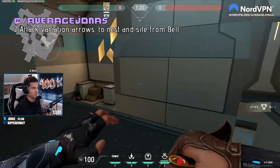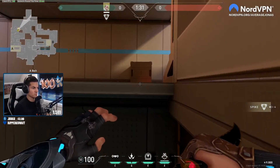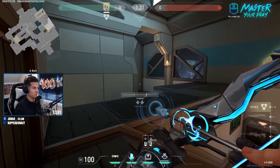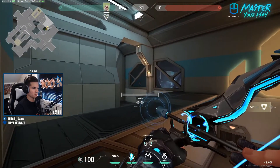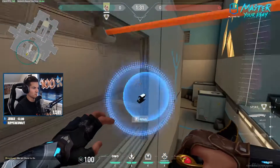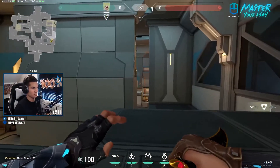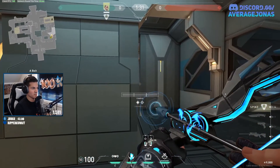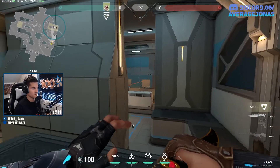Two nice attacker variation recon darts for A attack. First one: you get into this lineup here and just take your left charge bar and put it right on this dark line here. The verticality isn't that important, but just under this one. Full charge two bar — this one hits the edge of the nest here and is really nice if they're playing eco and camping with a shorty. If you just want to reveal site or even the other nest, you can just line up these two walls here and aim right on this line and do a one bounce full charge, revealing area — it should go inside there.